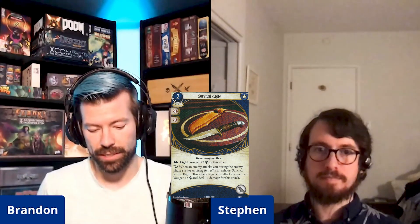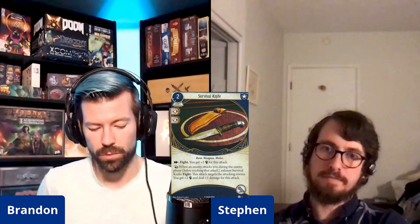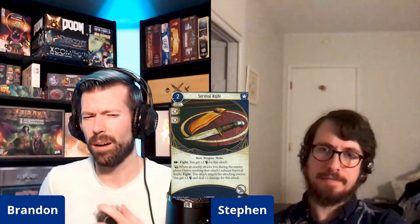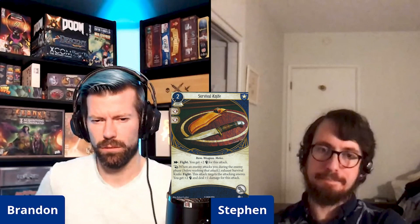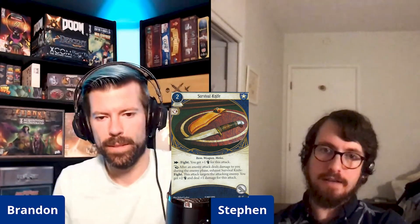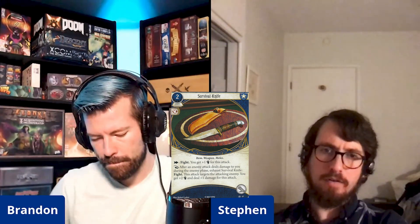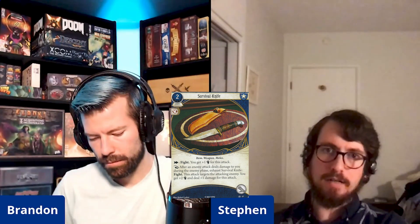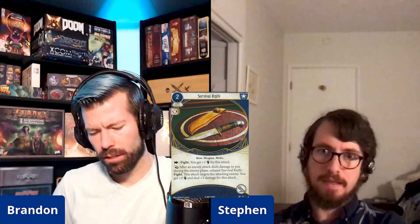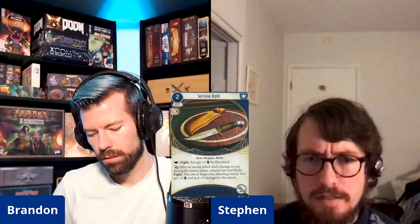One more Guardian card in the box: Survival Knife level two. It's a two-cost Guardian asset with two combat pips — an item, weapon, and melee. You can just fight and get plus two combat for the attack. When an enemy attacks you during the enemy phase, before resolving that attack, exhaust Survival Knife to fight — you get plus two combat and deal plus one damage. The original was level zero.